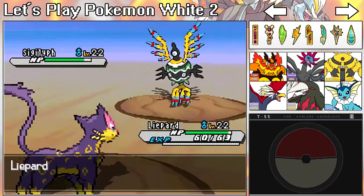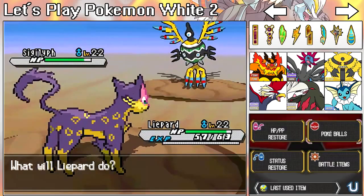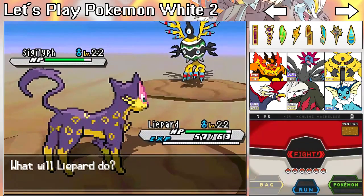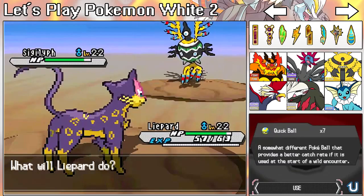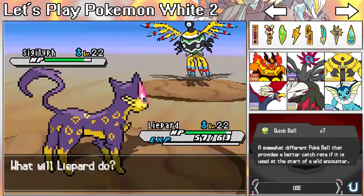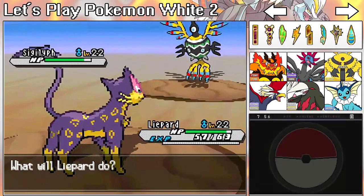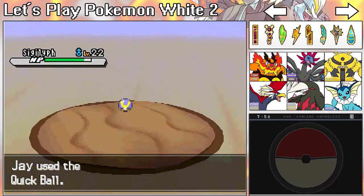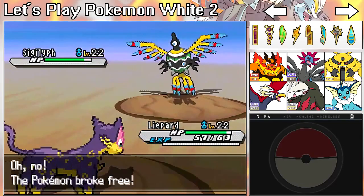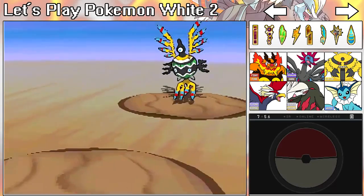Let's go for a Fake Out — get a critical hit! No crit, that's unfortunate. I don't even think that's enough damage to catch it. Someone told me — I hope they weren't lying — that Quick Ball works for the first two to three turns. So I can still use it. I always use it at the very beginning. Wow, it didn't even work, and then it fled.